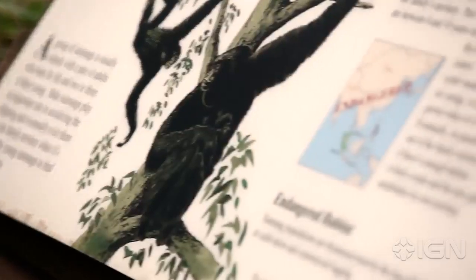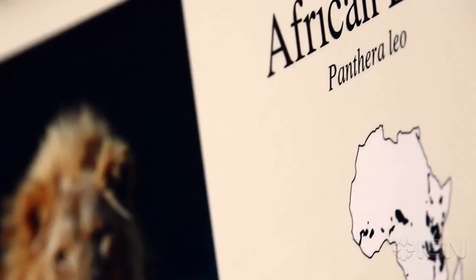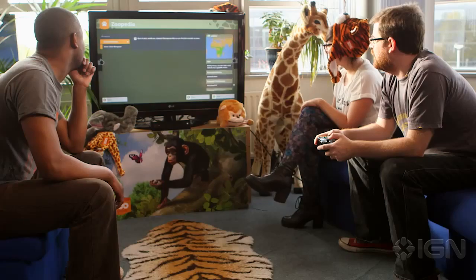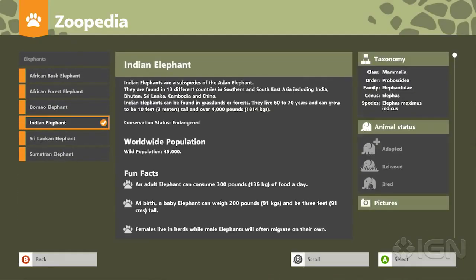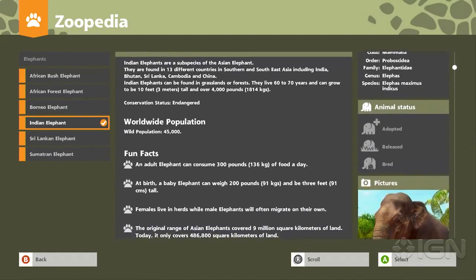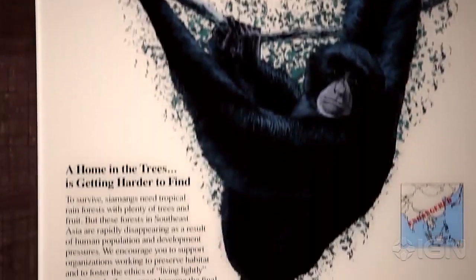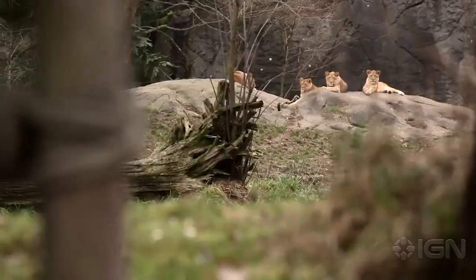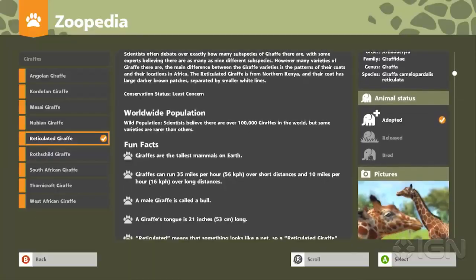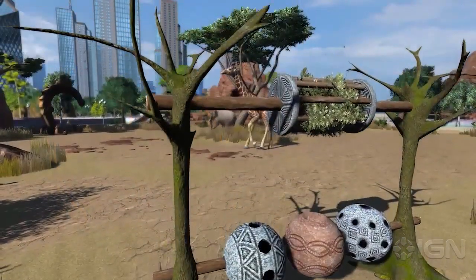Another key goal of zoos in the real world is education. We worked with some really key conservation partners as we made this game, and one way you can see that is in the Zoopedia. The Zoopedia is similar to what we use as zookeepers as fact sheets — all of our animals always have fact sheets that we can look up to make sure we're providing the right environment for them in captivity, and it gives the facts about how they function and live in the wild. I think in terms of education the game teaches the player a lot about how to look after animals and conservation values.